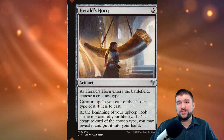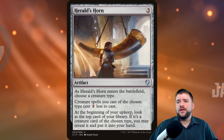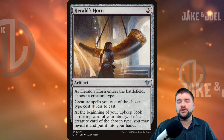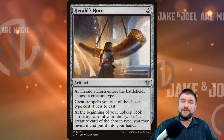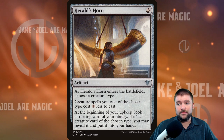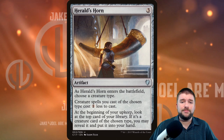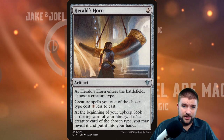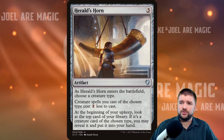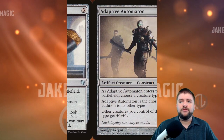I like Icon of Ancestry because it's cheap to cast — it's only three. Here's another one that's only three: Herald's Horn. As it enters the battlefield, choose a creature type; creature spells of the chosen type cost one less to cast. At the beginning of your upkeep, look at the top card of your library — if it's a creature card of the chosen type, you can reveal it and put it into your hand. That triggers automatically for free, so you'll be filtering cards into your hand and drawing extra cards just off the residual value of Herald's Horn.